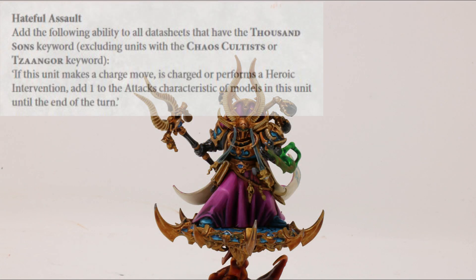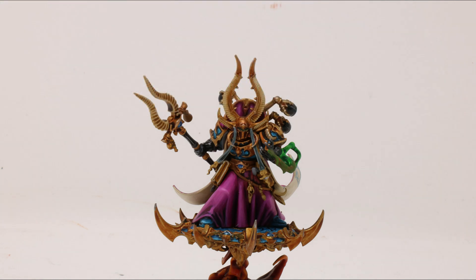One thing to note with his attacks profile is Hateful Assault, which came out in a recent FAQ. It complements the Imperial Space Marines' Shock Assault — in effect, if you make a charge move, are charged, or perform a heroic intervention, you gain 1 attack. In most circumstances this gives Ahriman a flat 5 attacks in the first round of combat, plus the potential for Death to the False Emperor giving extra attacks on a 6+. For 166 points on a disc, Ahriman is an utter beast.